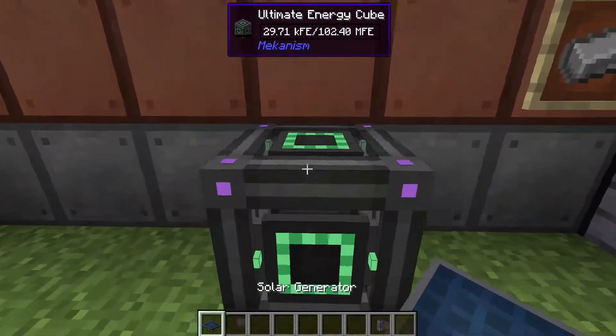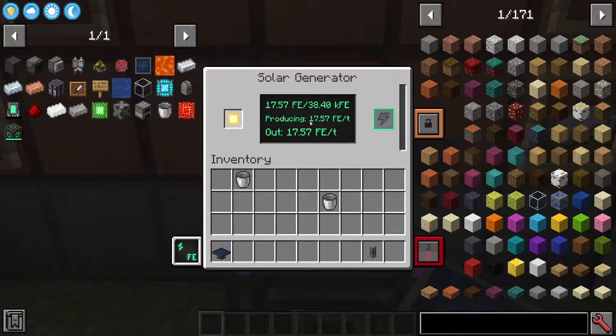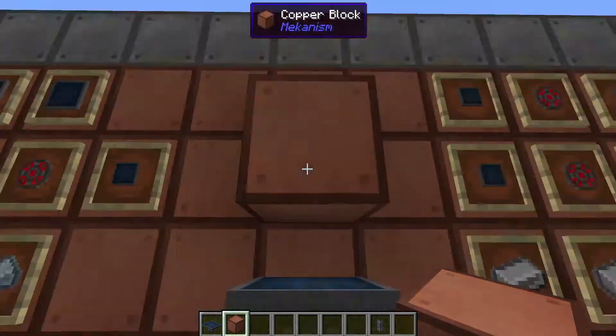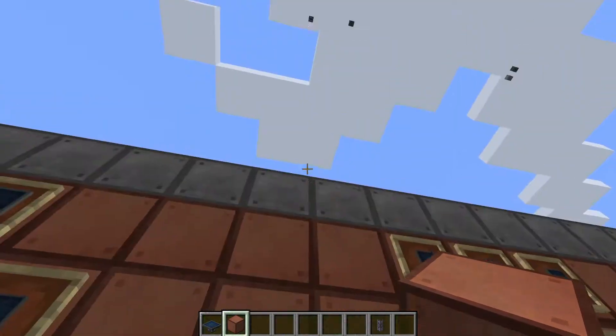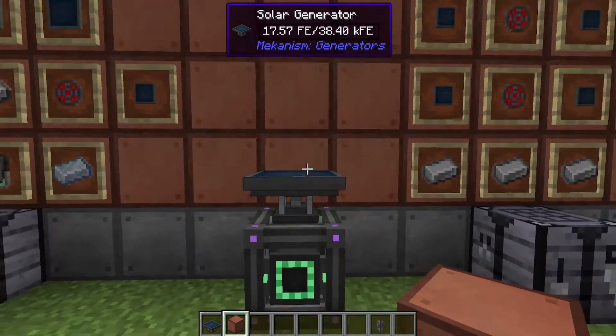The solar generator has a general tick rate but it depends on height. If you place it on top of the ultimate energy cube, you can see it says 17.57 FE out of 38.4 — that's its internal buffer of 38,000 forge energy, and we're currently producing 17.57 forge energy per tick. You always need direct sunlight or direct view of the sky for this solar generator.